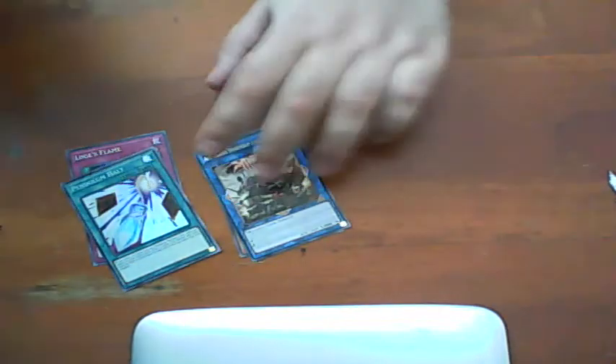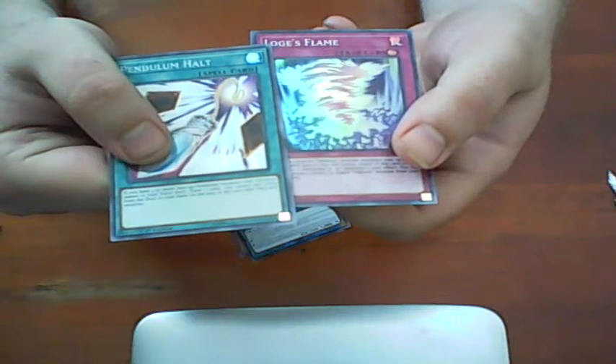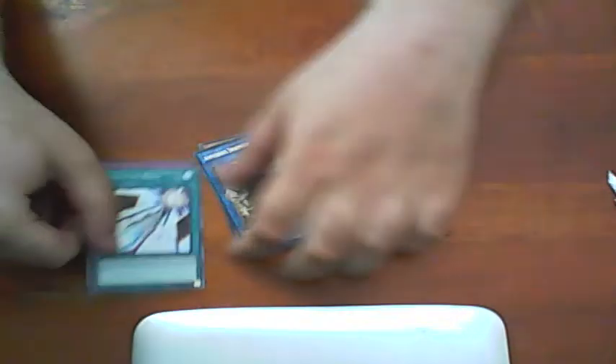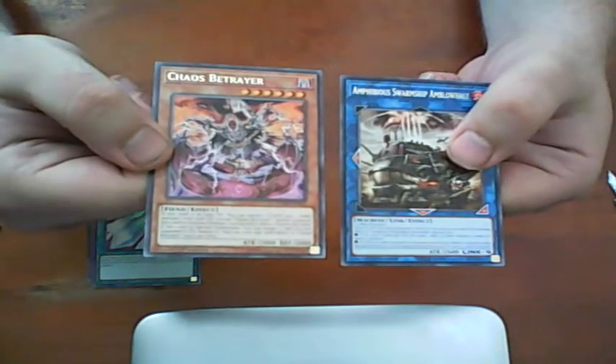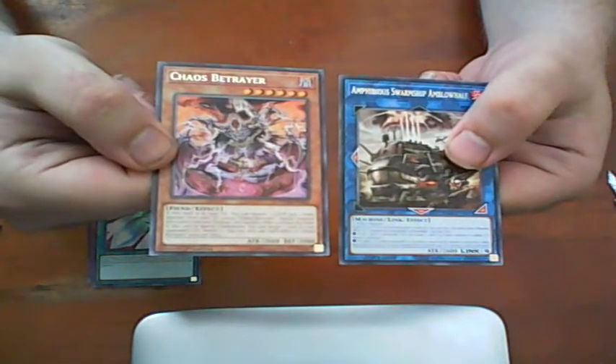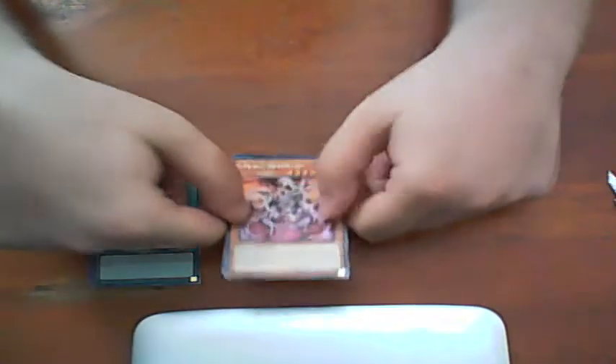So let's do a recap of all the hauls we got. We got Pentium Halt and Lodgeflame. Nice. And for the rares, we got this machine card and Chaos Betrayer, whatever it's called. Yeah, it's pretty good.